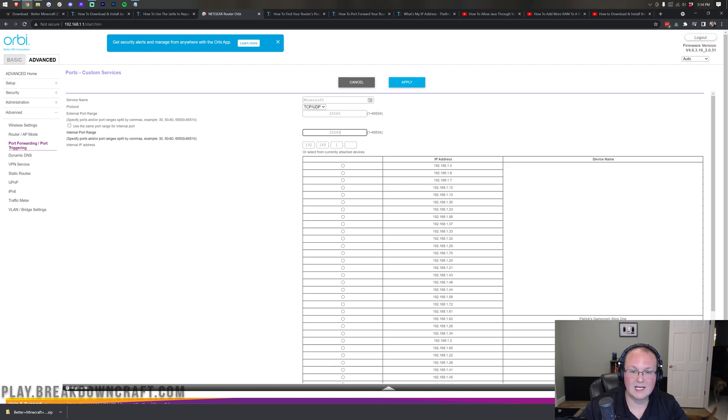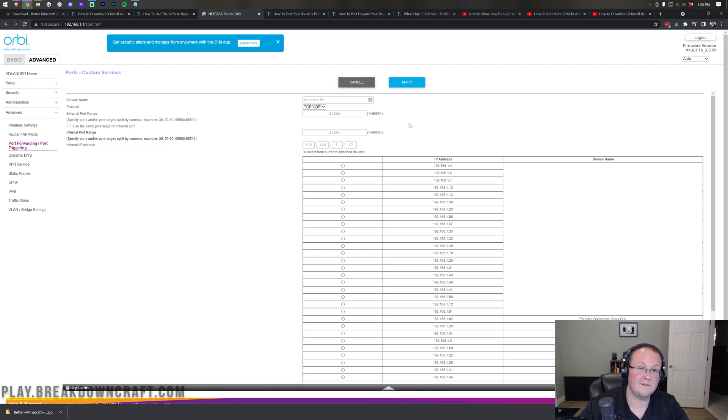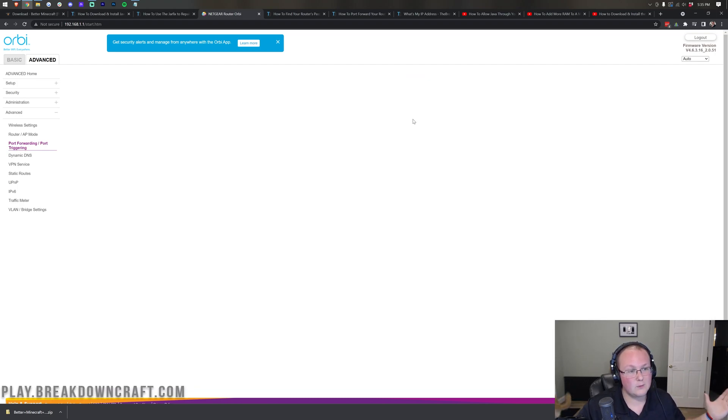For the internal IP address, IPv4 address, or anything like that, enter the IPv4 address we found earlier — for me that's 192.168.1.67. If you can't type an IP, select your computer from the list of devices. Either way works fine — select the device your server is running on or enter the IP address. Click Apply and it will save the port forward.